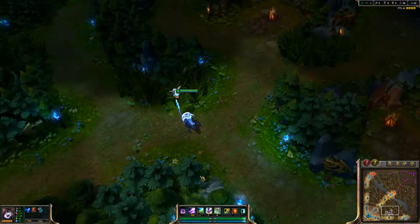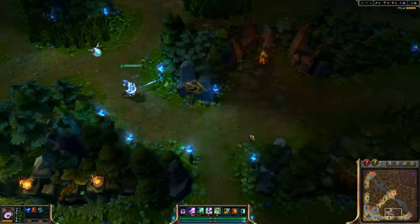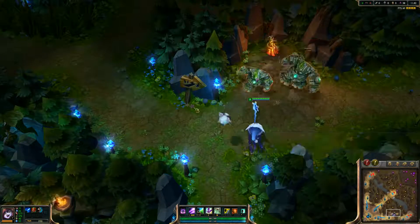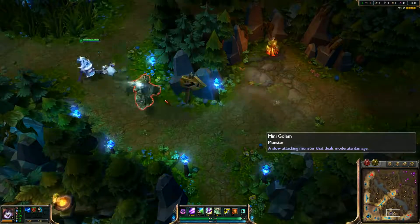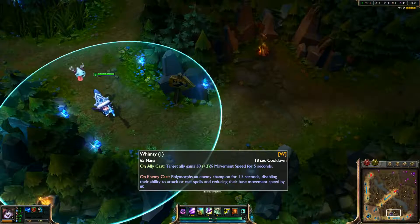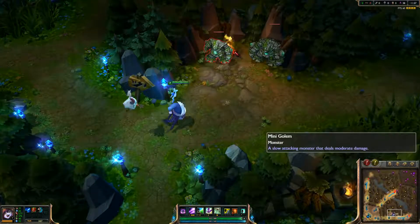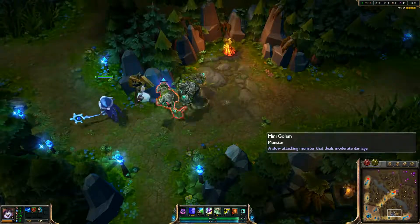Alright, let me show you her auto attack. Two elements over here. As you can see it's a snowy Pix. Let me show you her Q — there are two ice lances, let's say.